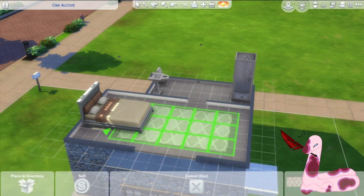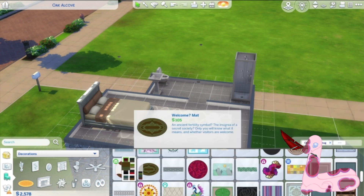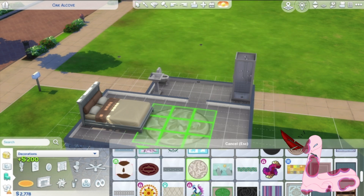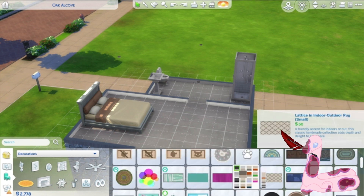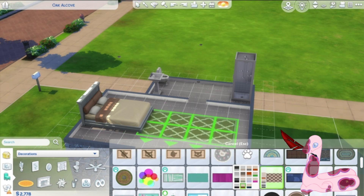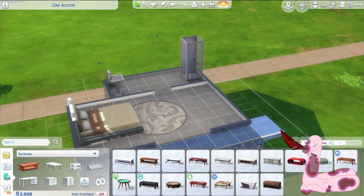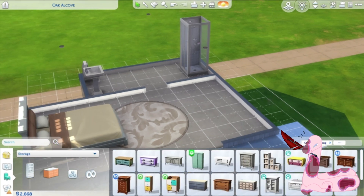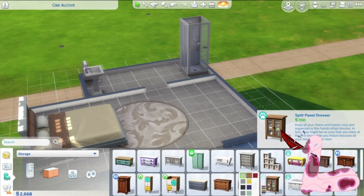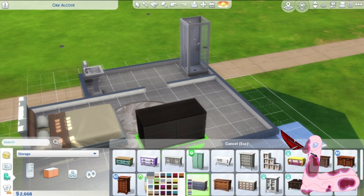Here I was trying to figure out how to decorate the rooms so it doesn't look as boring, but no matter how hard I tried I just couldn't find a rug I was happy with, because I wanted something to match the bed. In all honesty, I was planning on having one of my Sims live in here, and he has a very beige color palette, so that's kind of how I was trying to furnish the room. But I just could not find stuff I was happy with in that color scheme.